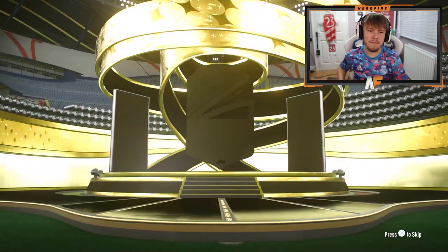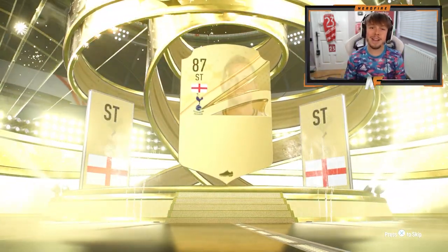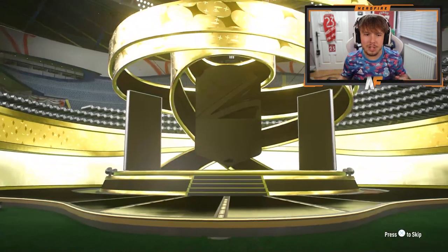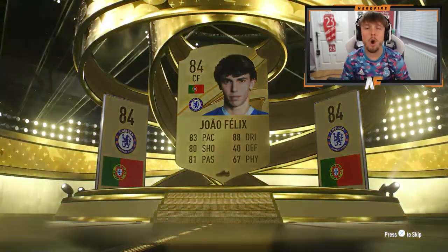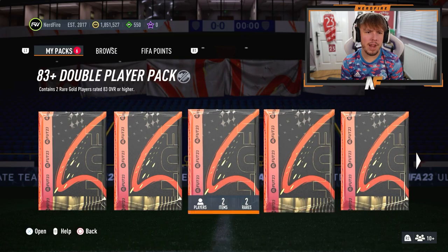We've got a 50k pack, then an ultimate pack, then loads of 84-plus packs as well. The 50k is going to be a normal walkout - Harry Kane 89, good fodder. Ultimate pack up next - come on, show me a trophy titan. Portugal center back - Joao Felix 84. Okay, on to the 84-plus packs and 81 times 11s.